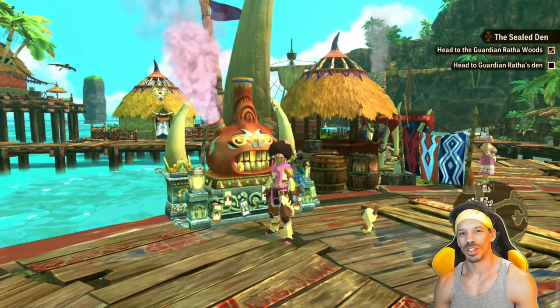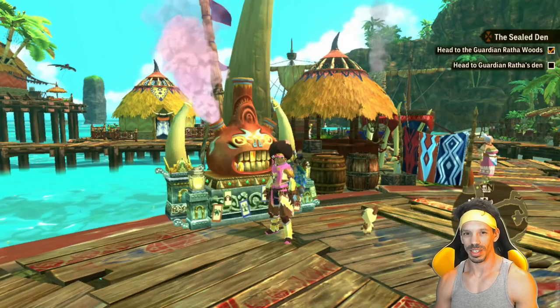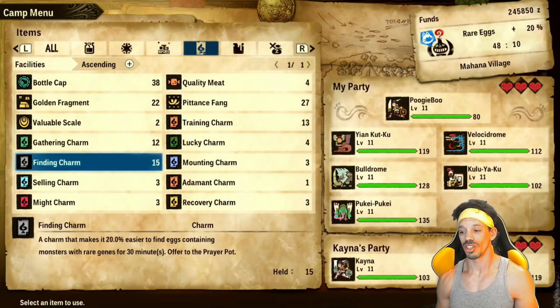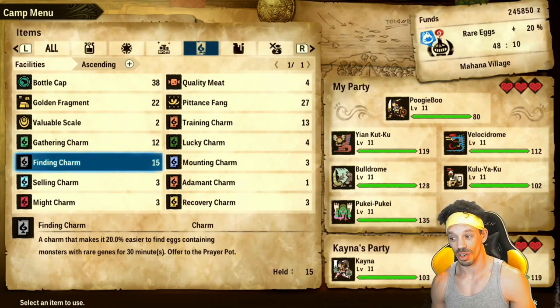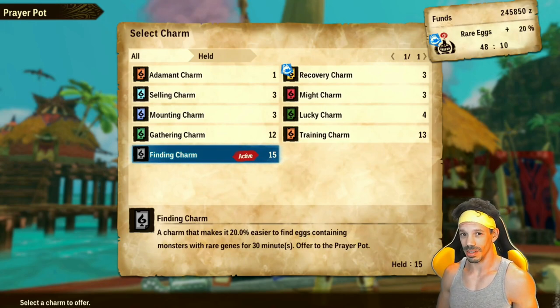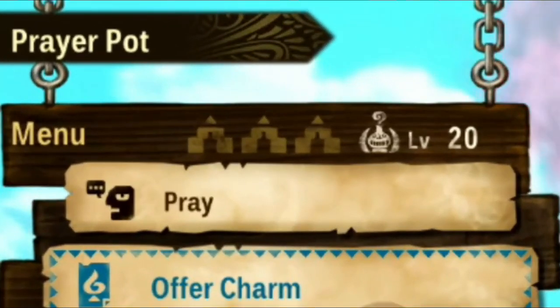The best way to find rare eggs is to raise your chances of finding rare genes. How do we do this? By using a finding charm at the prayer pot. Finding charm is a charm that makes it easier to find eggs containing monsters with rare genes for 30 minutes. Once I use the finding charm, it is now 20% easier to find eggs containing monsters with rare genes.